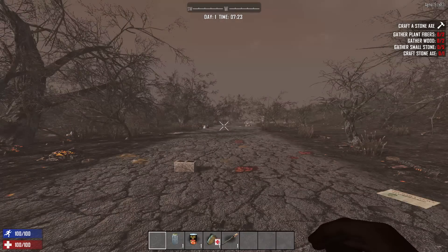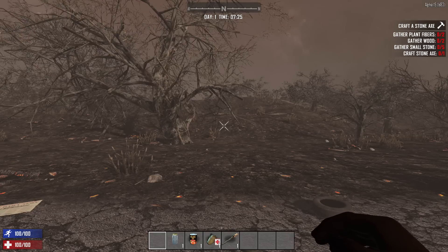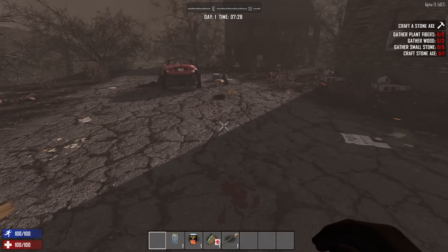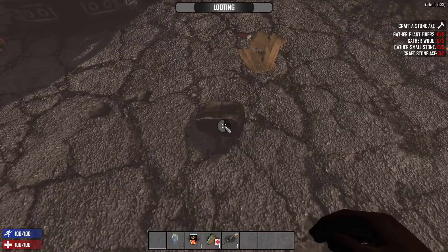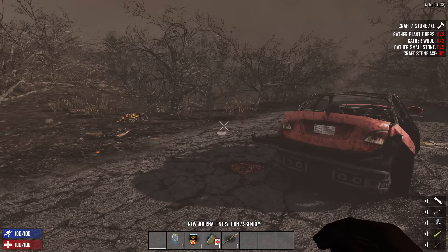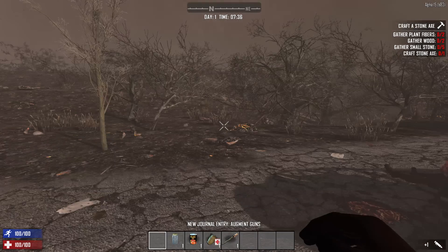Hello my friends and welcome everyone to Seven Days to Die. Now if you remember in the last episode I mentioned we weren't coming back. Alpha 15 came out — well Alpha 15 isn't a hundred percent actually out, but it pretty much is out because why did we get such good loot? I'm taking all of that. Right off the bat, amazing start — is that like your beginning spawn? Something like that.